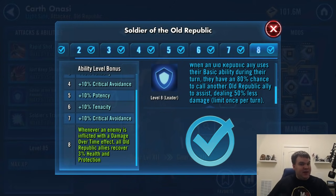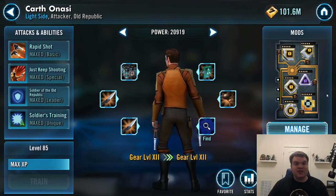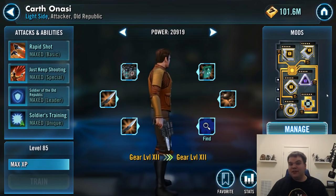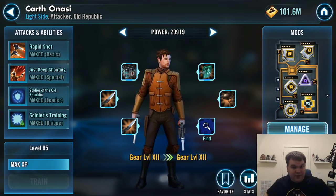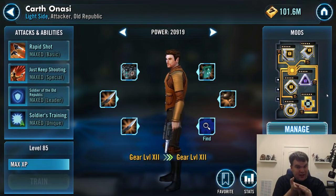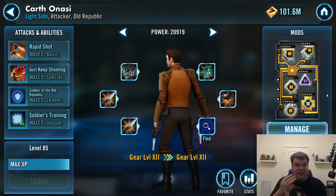I want to talk about that today because it's actually a surprisingly very solid defensive team. We've seen a lot of talk about using different characters in that faction, like Kira lead with Mission and Zaalbar. But a Carth lead is probably one of the more impressive defensive teams that we've found. I want to focus on the four necessary characters for this team: Carth, Canderous Ordo, Mission, and Zaalbar.